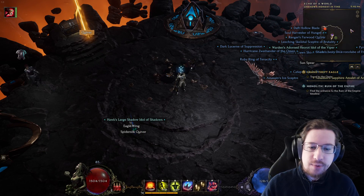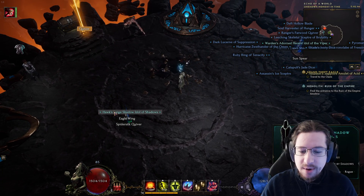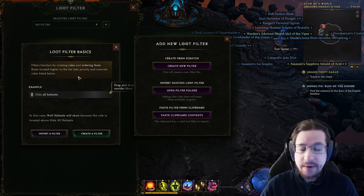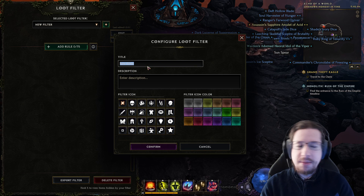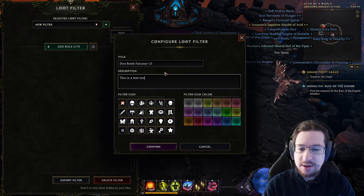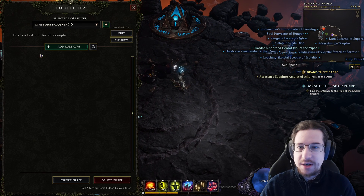Here we have a bunch of random loot on the ground, including a quiver that I dropped just so that there's a unique item visible. You want to filter it — which of these things are upgrades? First thing to do is hit Shift + F, then create a loot filter. Create a new filter. A new filter is going to be called whatever your build is — let's say Dive Bomb Falconer 1.0. Enter a description: this is a test loot filter made for an example. Now I've added a filter, but nothing has changed because there are no rules.